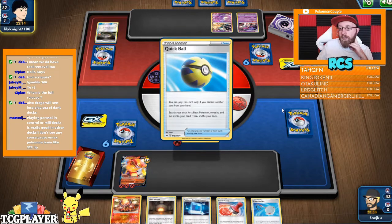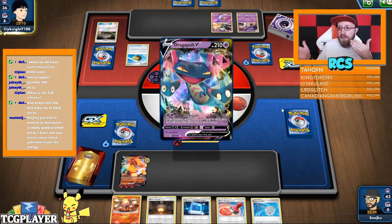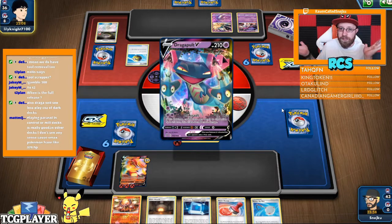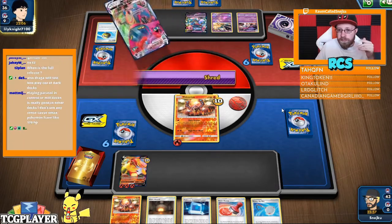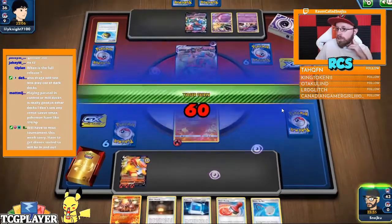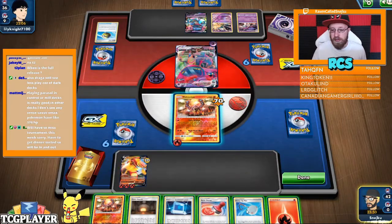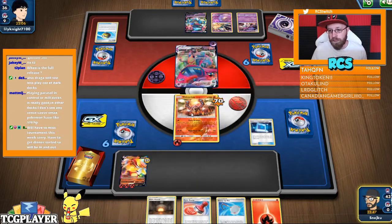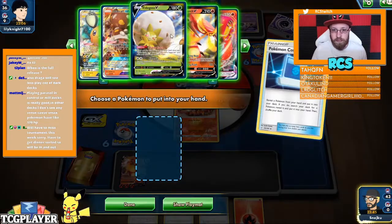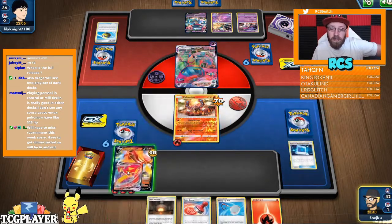Control and mill decks have to shift — they'll be more about getting rid of your opponent's energy, a seeking/ripping type of deal. I don't think the control or mill archetypes are going to be anywhere near the top post-rotation. I'm talking only about post-rotation — for now they'll go those two weeks, but post-rotation, mill and control are probably not going to be there.